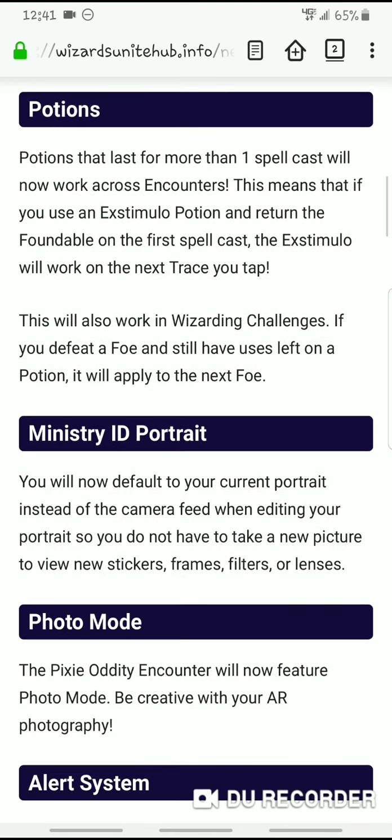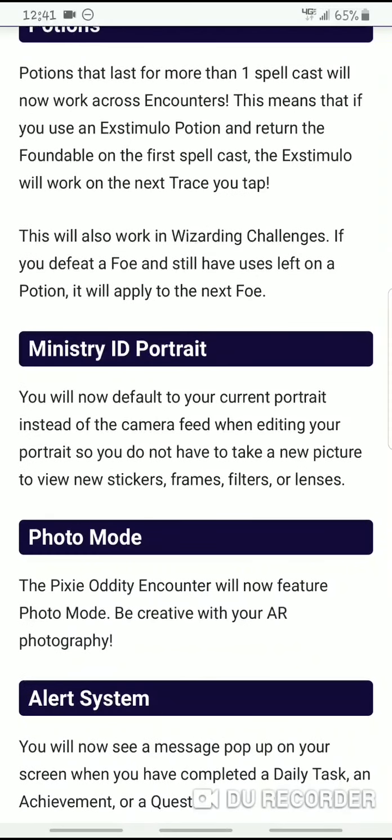Speaking of photos, you can now take a picture with a pixie encounter. You can now take photos with your pixie in AR if you have the pixies — you all know how that works. So that could be a lot of fun. For those of you who like to take those AR photos and put them up on Instagram and whatever other sites and share with your friends, you can now do that with pixies. I don't know why they're rolling it out so slowly. Kind of wish they would just be like, hey, you can take a picture with everything you have in your registry as long as you have the entire thing registered at least once. But hey, roll it out slow — it's fine by me.